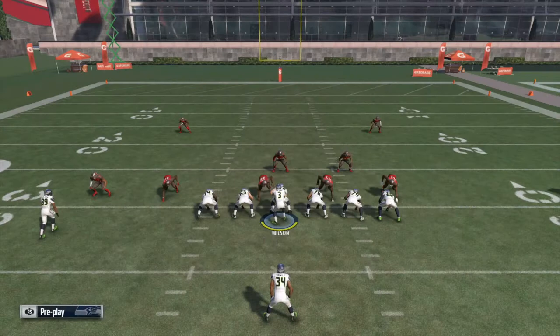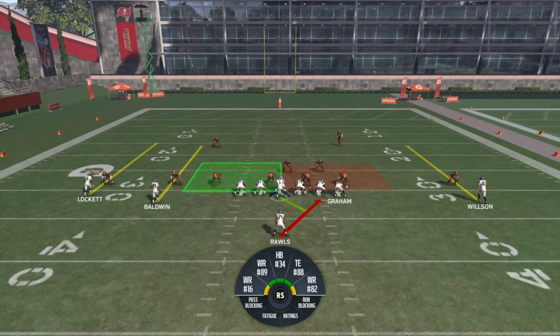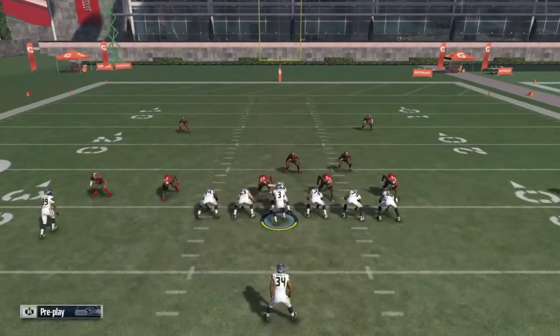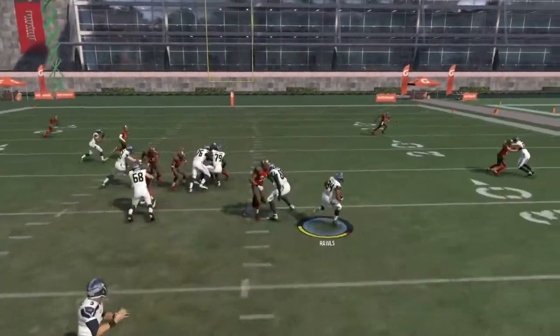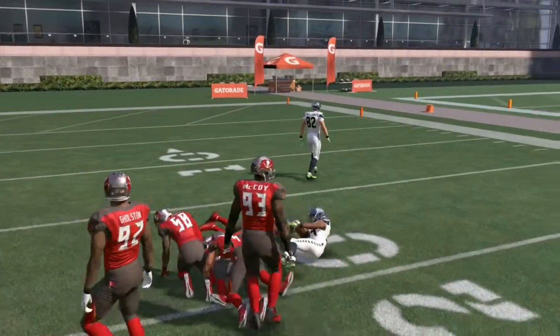aside from the offensive lineman, your tight end is going to be your best blocker. And on the defensive end, the cornerback is going to be the worst blocker. So if you put the best blocker on the worst defender, you're going to get a lot of great results from running the ball.